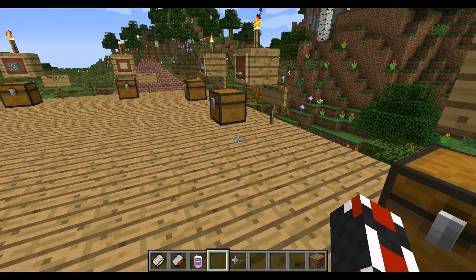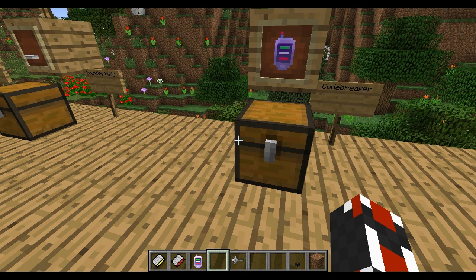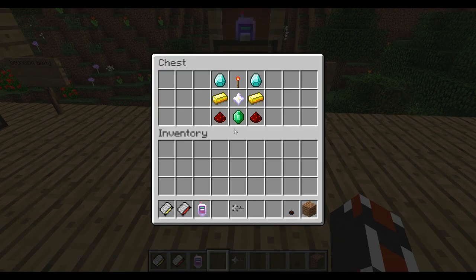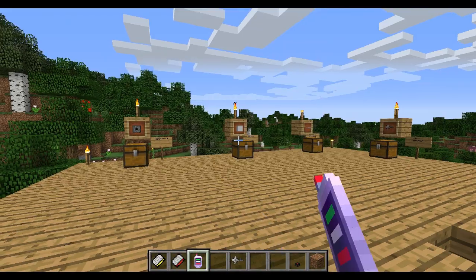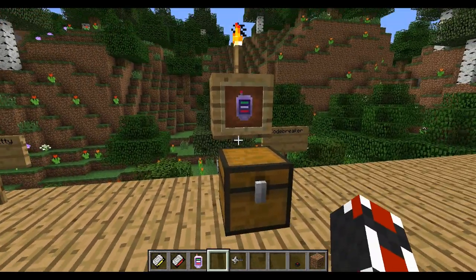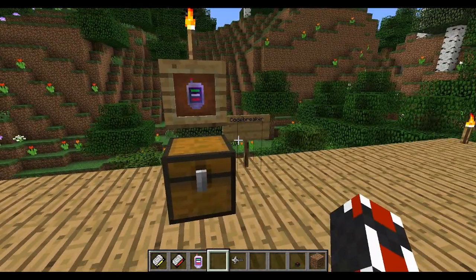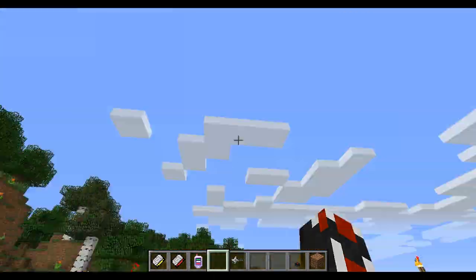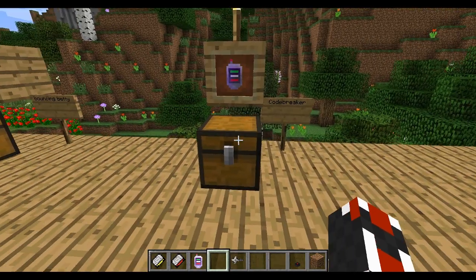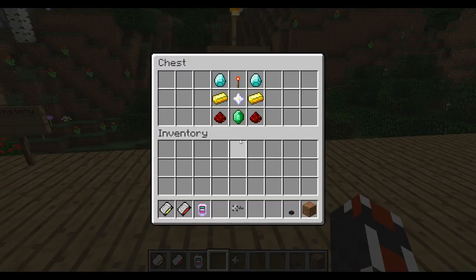We have the code breaker. There is a bug with the code breaker in multiplayer right now — he's working on a patch — but in single player it works fine. What it does is you put it up to the keypad and it breaks the code for you. Obviously something like this is a very powerful item in a multiplayer server where you want people to be locked away from your stuff. The code breaker is obviously really strong, so that means it's really hard to make.